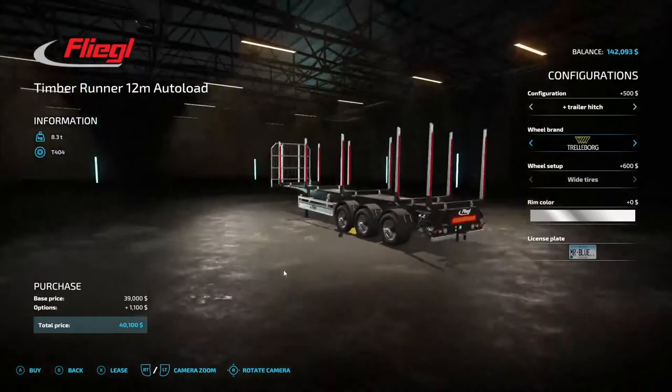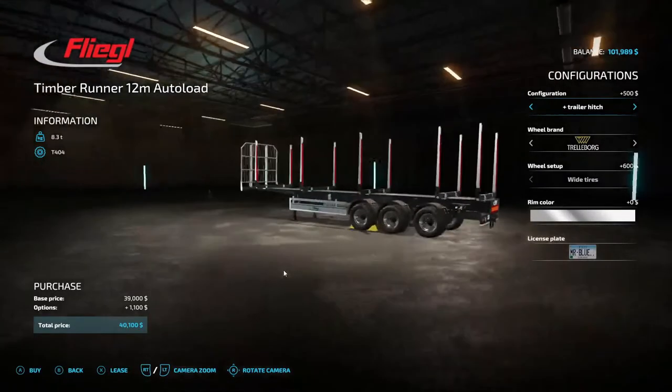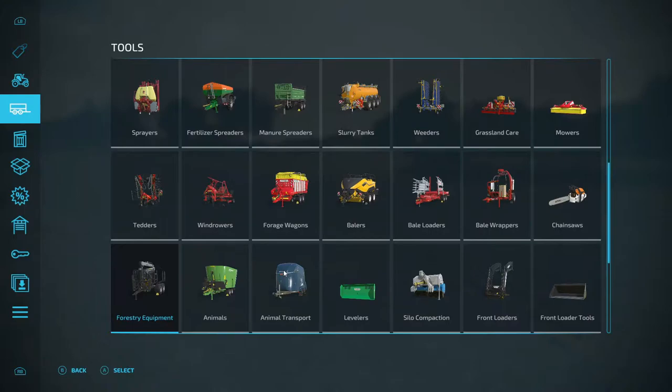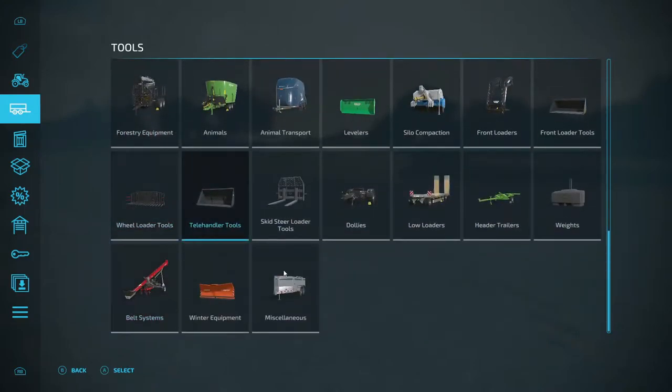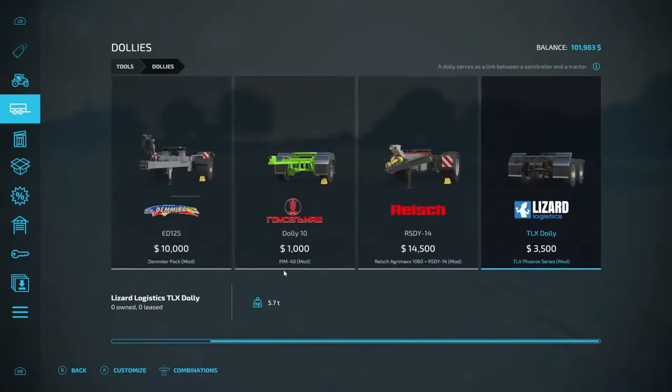We're going to buy it for forty thousand one hundred dollars — done. Maybe with the trailer hitch we can hook to it and buy another one later. All right, out of forestry — we won't have to go into dollies because I don't think we can afford a truck. So we're going to need a dolly anyway, let's see.